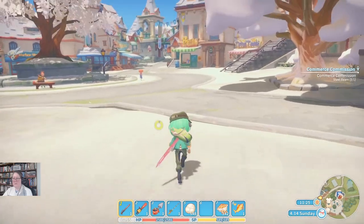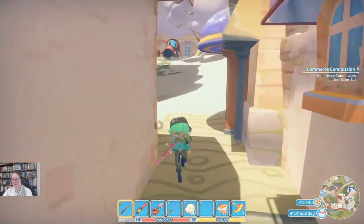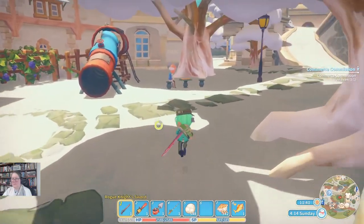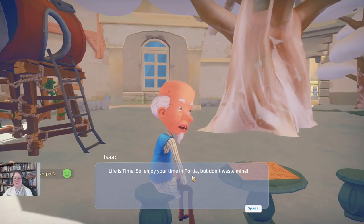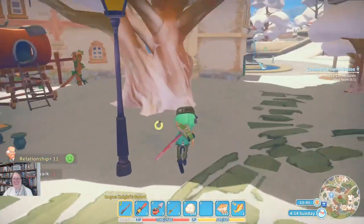Now I can go sell my fish - which means another jog in the park. Seeing as the fish shop is kind of open all the time, we'll just give Mr. Isaac his bookmark. We might just go and do the commerce. I'm not wasting your time, Mr. Isaac - I'm giving you a bookmark. You're very nice. Oh, and you're very welcome.